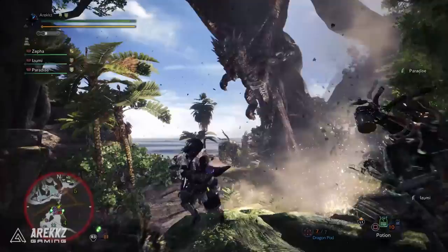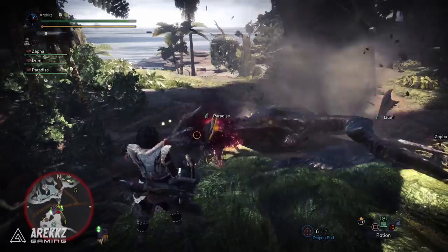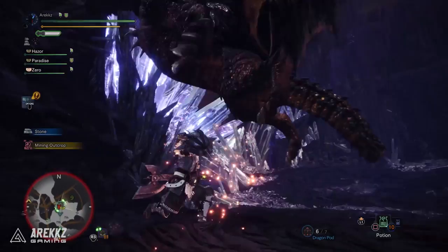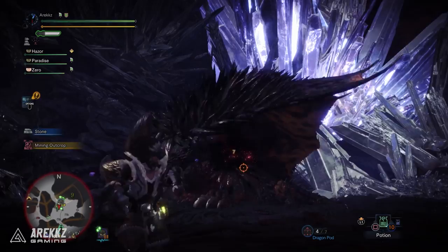Finally, Dragon Pods — typically dropped by Elder Dragons during a fight. These cause the Elder Seal effect, which can delay an Elder Dragon's power-up, such as Kushala's Windshield, Teostra's Fire Shield, Nergigante's Spikes, etc. If fired at Nergigante's black spikes, you can break them with this pod — useful if he's covered and you can't attack properly due to bouncing.